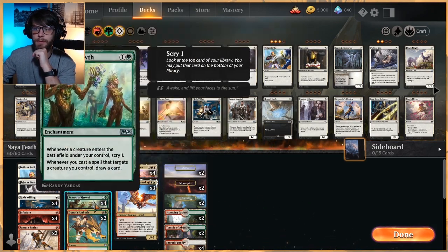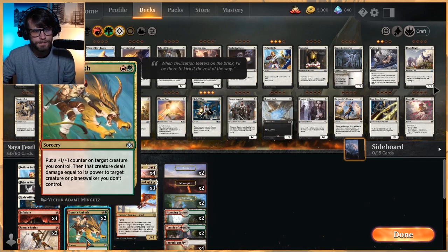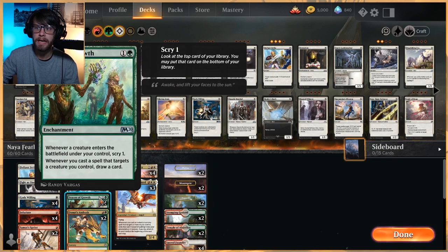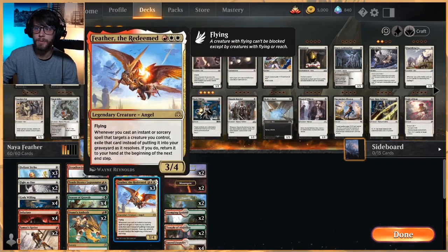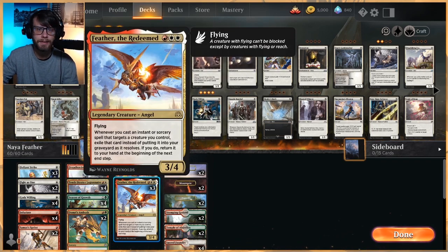In this deck, we are splashing green for Season of Growth as well as Domri's Ambush. Domri's Ambush gives us a way of fighting through a board, which is really nice — it lets us fight off either creatures or Planeswalkers as we need to. If you don't know how Feather works, we've got all these very cheap combat trick cards. The idea is we target a creature we control and have Feather out to return it to our hand at the beginning of the next end step, so we get to replay all of it the following turns.